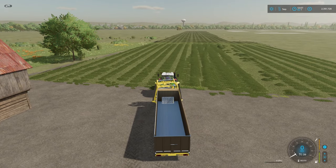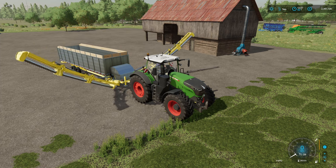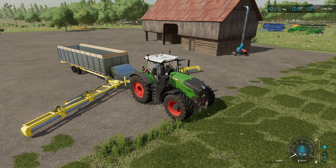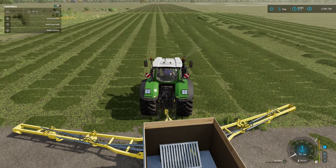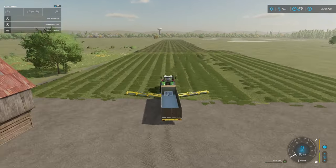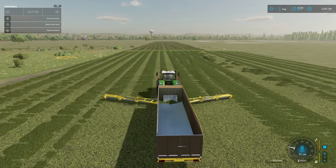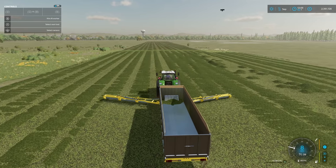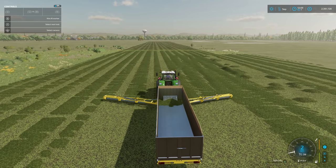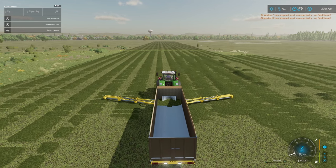I'll just take it down the middle for the first lot. The animation of the pickup is fantastic. This is the first advantage - it acts as a windrower at the same time. As you've probably noticed, I haven't windrowed the grass after cutting it. That's because the mod has its own windrowing capability. Of course if you want to make hay you'll still have to ted it, but that's a different issue. It's going along at eight miles an hour - a fairly good width. One of the little problems I found is that I tried to put it onto a worker and it kept coming up with 'no field found'.